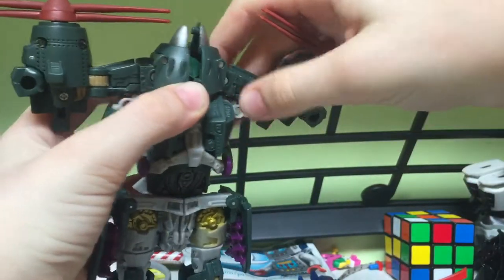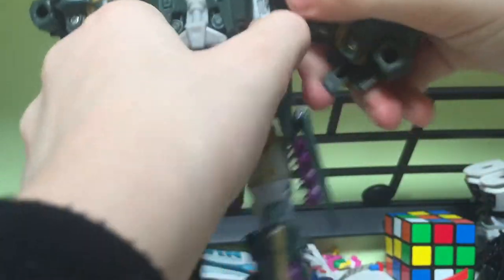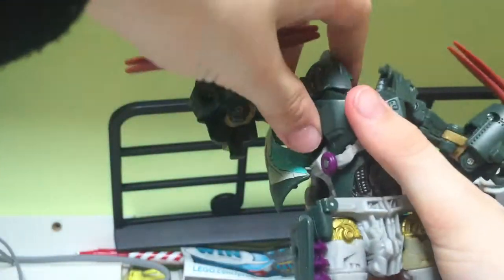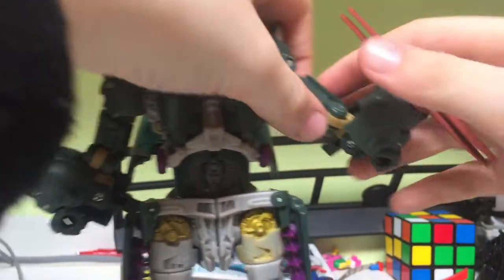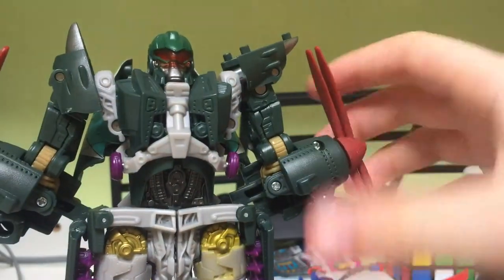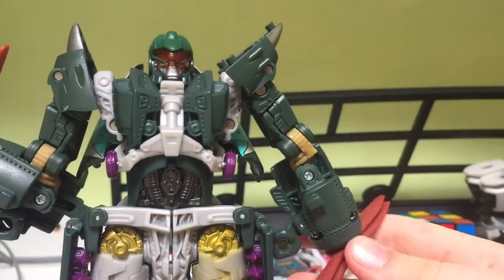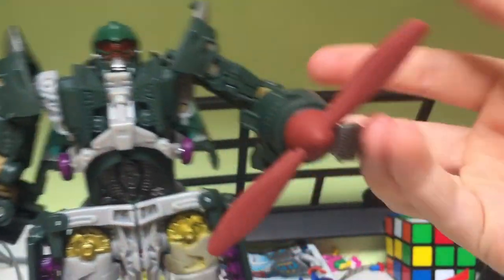It does come out and it's supposed to come out, but mine's just having a little trouble. Do the same on the other side and now we can see his head. Now you want to come over here, flip out the hands, and bring this down. On the box it says to have it like this, but I much prefer it like this. Sometimes I just put the hand in when I want it to have helicopter fist mode.